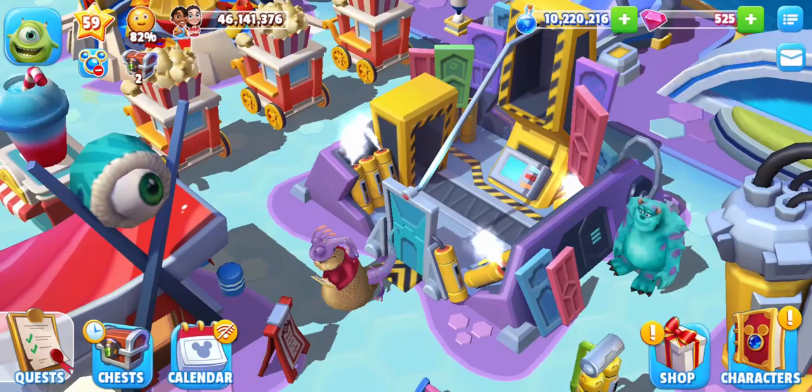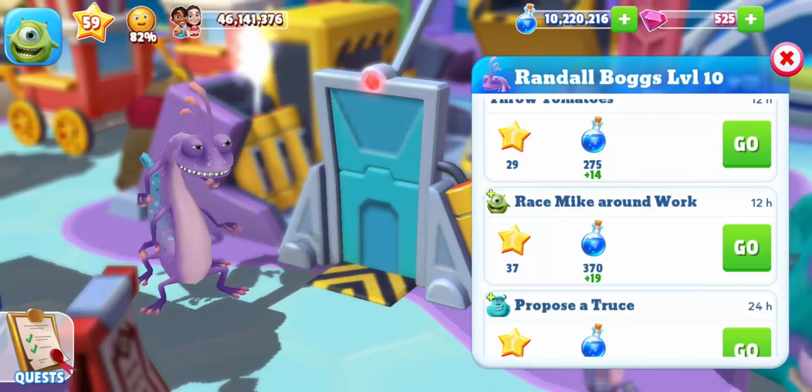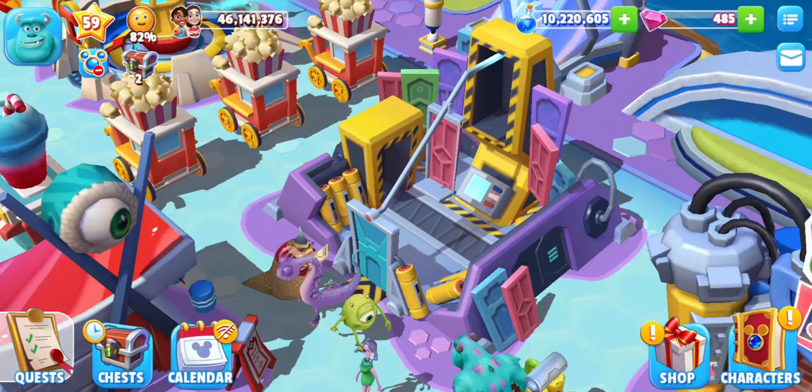The third and last activity that takes place at the Mike and Sully to the Rescue attraction is a 12 hour activity together with Mike. It is called race Mike around work and it drops 37 experience and 370 magic potions. During this activity we don't get to see Randall and Mike actually race.